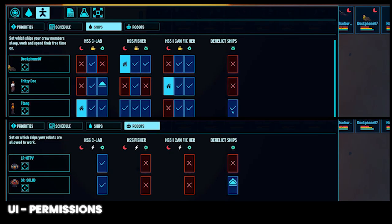Let's talk about permissions. Crew and robots will need to have work enabled on a ship or derelict. This is a good way to keep crews separate and dedicate certain robots for individual ships or derelict work. I recommend setting logistics bots to only work on individual ships while using salvage bots for derelict logistics.